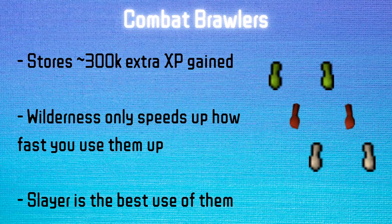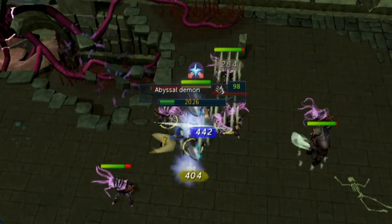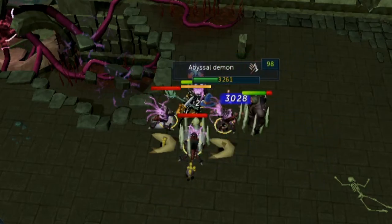Starting off with the Combat Brawlers — specifically Mage, Melee, and Range — they are the most unique Brawlers as they are the only ones that give you a set amount of bonus experience per Brawler instead of losing one charge per XP drop. That means it really doesn't matter where you use them, as the only thing the Wilderness does is speed up how long it takes to use them. You're either killing creatures that are lower XP or killing them with worse gear, so you're getting a lot less out of it unless you're doing something like Abby Demons on a Slayer contract with really high risk gear. You're just going to end up better off using them on a Slayer task where your glove slot isn't as big of a deal. Stuff like Abyssal Demons are perfect — just AFK and get that sweet extra XP. Basically you can use them anywhere you do combat, so don't worry about focusing on a specific location.